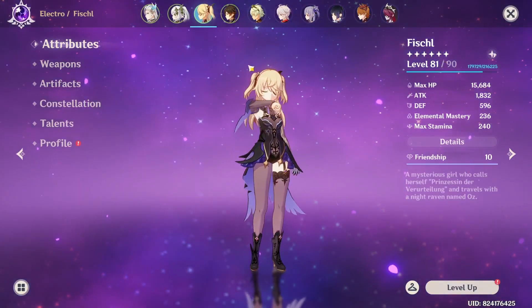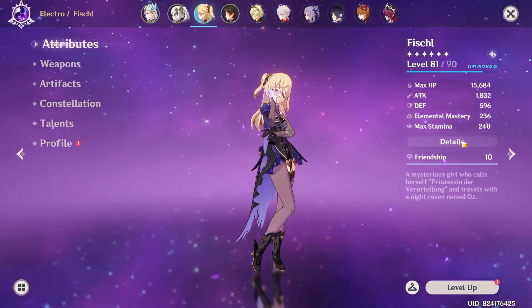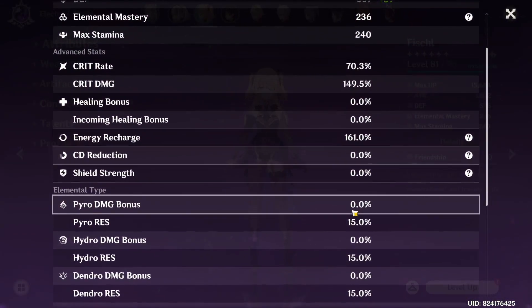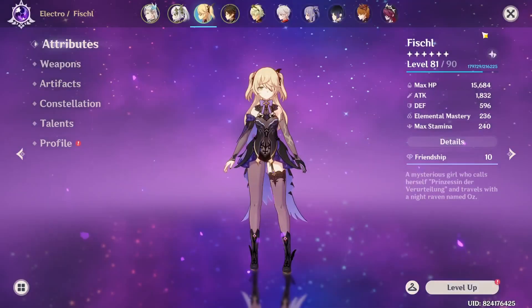Fischl is just here for Oz, technically. So this is Oz's build, not Fischl's, because I use Oz most of the time. Here are her stats — some ER, some EM, some ATK.